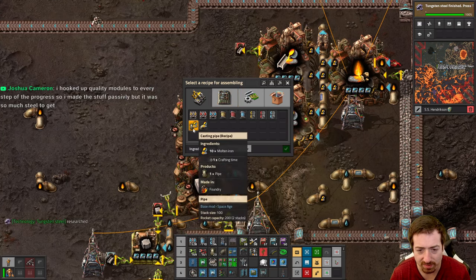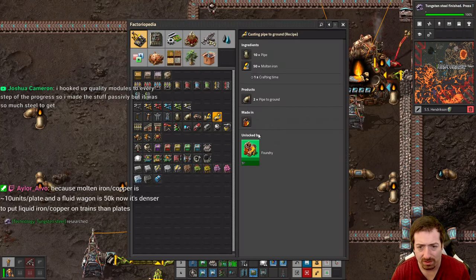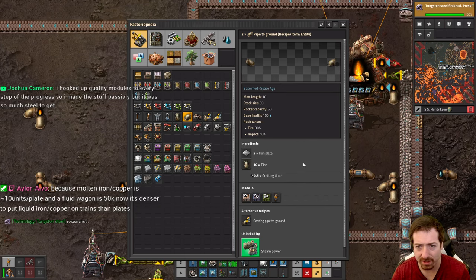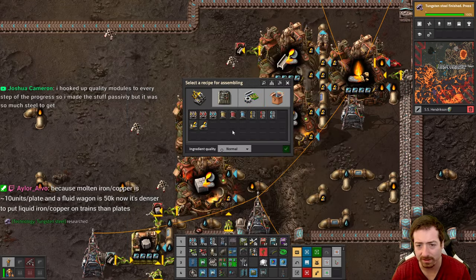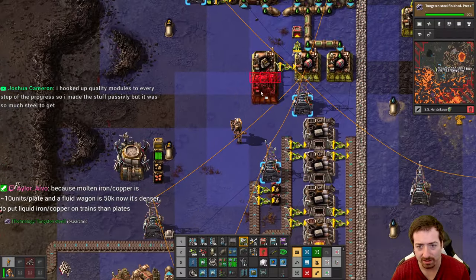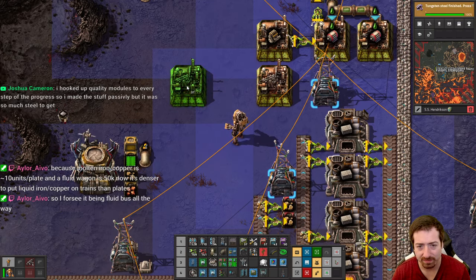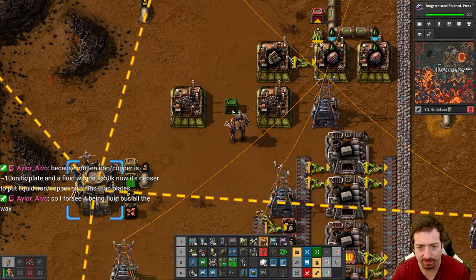We really need pipes. Is there any point to doing both types of pipes? It's a total of 15 iron for pipe-to-ground. It's more productive but how many pipes do you even need in life — at least for automating engines, I really don't think we need to worry about it.